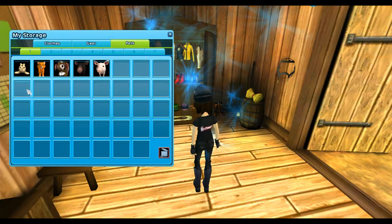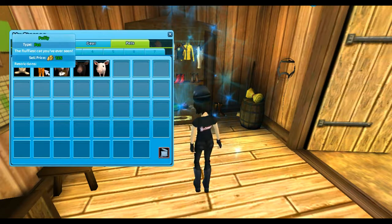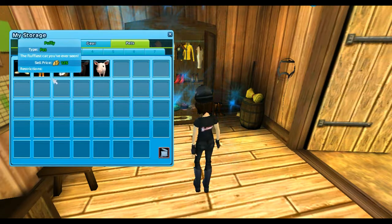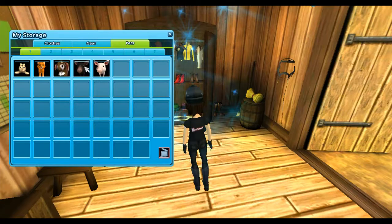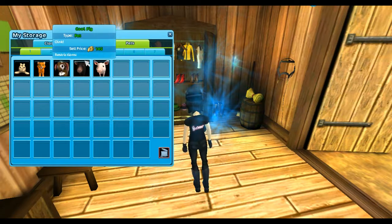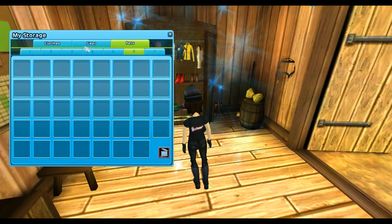Going into pets, I have my baby seal, which is the second or third pet I got — I got rid of the first one. Then I have my cat, the newest cats, Puffy. And then I have a little bunny, which I absolutely adore. And then the cool pig and the smart pig, both of which came with an update.